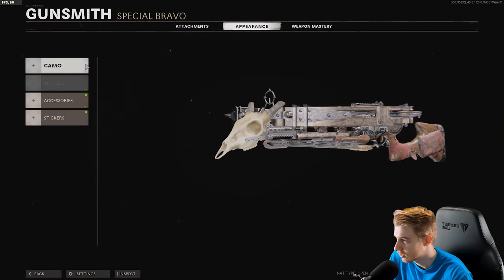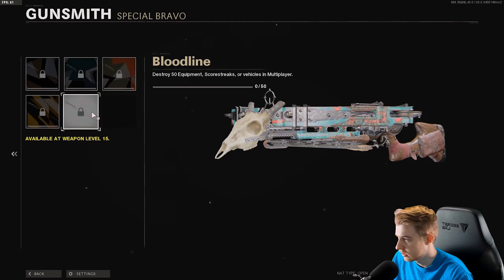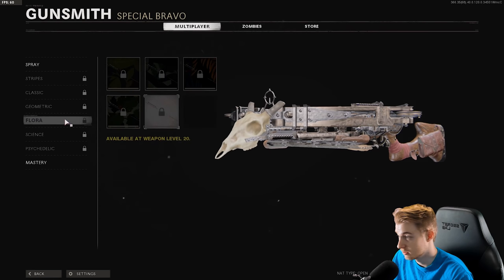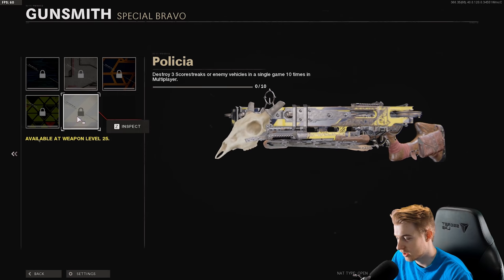I'm curious about the challenges for this. Only kill 30 enemies, 50 long shots, two kills without dying, destroying equipment with it — that's a little weird. Behind cover kills with the crossbow, I mean that's kind of bad but not that bad. Three scorestreaks or enemy vehicles.